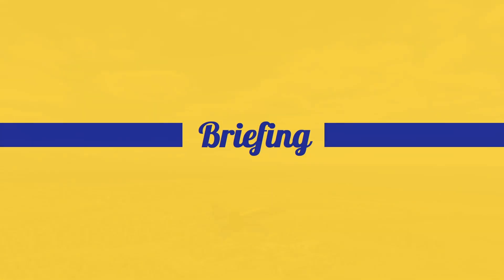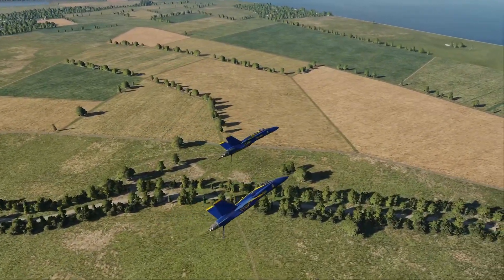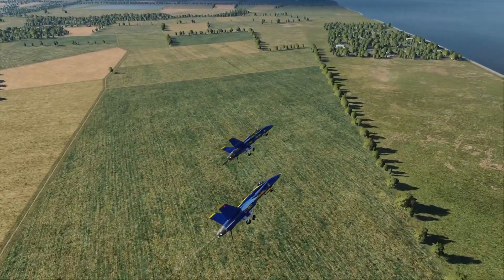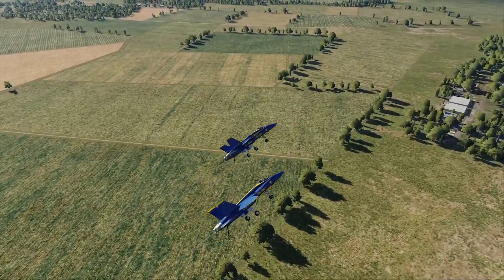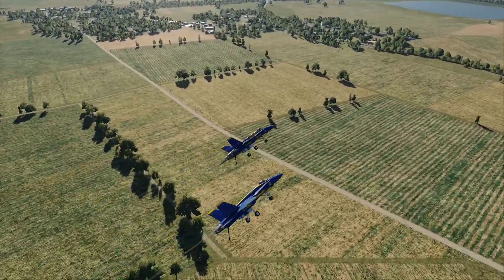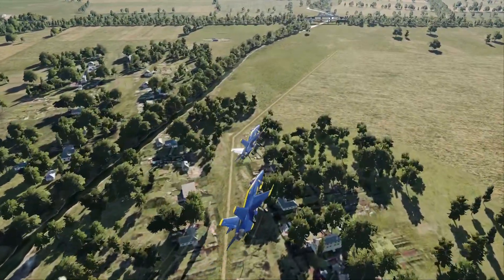Briefing. The maneuver begins once number 6 rejoins in parade formation on number 5's right wing. From there, the two aircraft will turn onto the show line and dirty up, meaning they will drop their landing gear and arresting hook. The FORTUS is the first airborne section maneuver, requiring both pilots to make the mental shift to flying in formation as a section, focusing on smoothness, precision, and accuracy, representing not just the capabilities of the F/A-18C Hornet, but also the dedication and excellence present in every naval aviator.